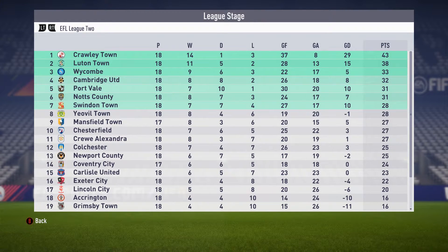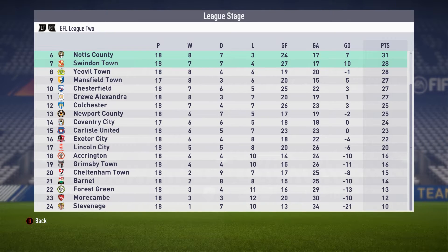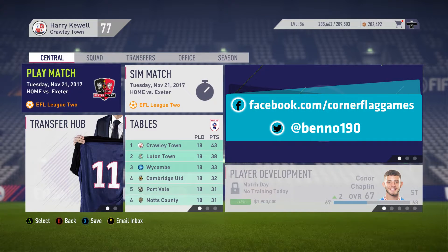Here is the league table after today's three games. We still sit top of the table on 43 points, with Luton Town closing the gap in second on 38 points. Looking at the bottom — Stevenich at the bottom with one win and 10 points in 24th, Morecambe in 23rd, SparringDK's Forest Green Rovers in 22nd, Barnett in 21st, and Cheltenham Town in 20th. That wraps up today's episode. In our next episode we'll be playing two games: at home against Exeter City in EFL League 2, and away against Coventry in EFL League 2. Thank you for watching — give the video a like, leave your comments below, smash that subscribe button, and tick the notification bell. I'll be back with the next episode of the Crawley Town Road to Glory Career Mode soon.